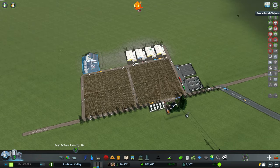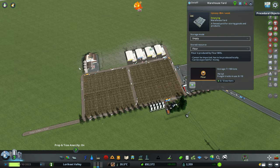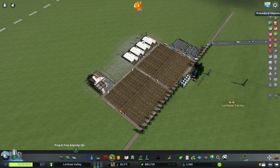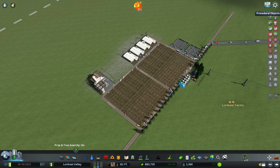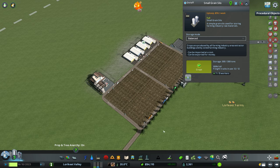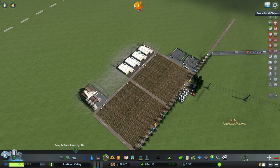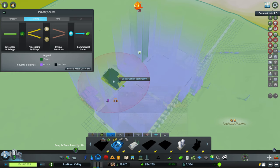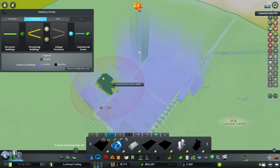We've got a little bit extra cash, so we can probably lay down another flour mill, because we've got no shortage of crops that are completely full. So a flour mill will service well and allow us to continue making a profit.